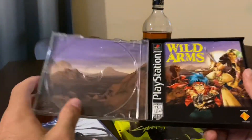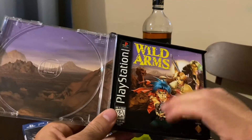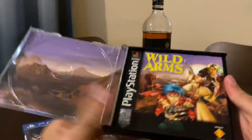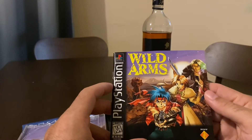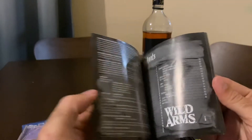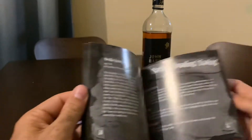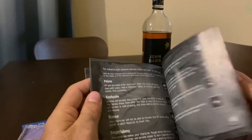I don't have the Wild Arms disc here, it's safe and secure elsewhere. They used to come with the dual case — the disc right here and an instruction booklet. This one's fairly well preserved even though it's 24 years old. The booklet was black and white but still had character descriptions and story background. It was just very nice to look over.